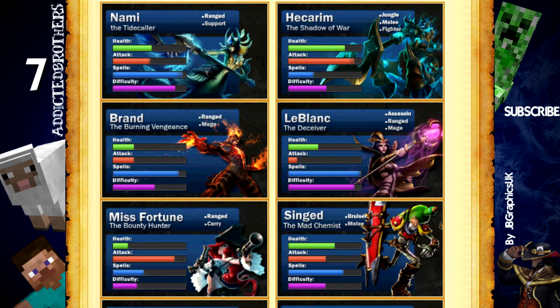The fourth on the list is LeBlanc. LeBlanc is an assassin ranged mage champion who can be played at mid lane, and she has some pretty interesting spells. First she has a passive — when she gets beneath 20% health, she gets a clone that you can walk around with, but it cannot deal damage. It's pretty much just made for distraction, and the real LeBlanc is usually the one that's running away.